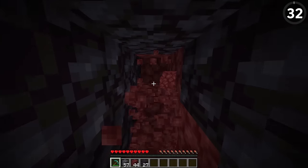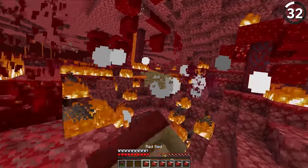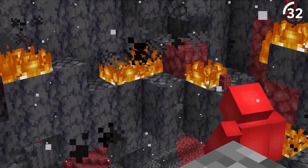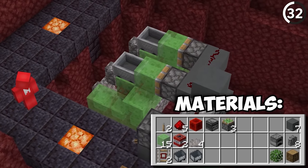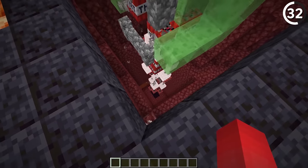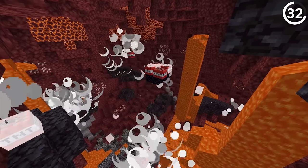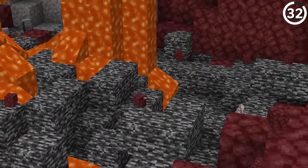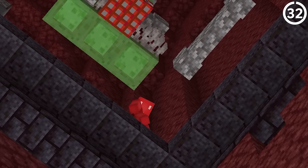Finding the ancient debris necessary for netherite is a real hassle. While having plenty of beds and TNT does speed up the process, what if you don't have a lot of resources? If you still have a hankering for explosions, you need to build a TNT duper for netherite mining. Basically, we're dropping TNT onto an obsidian platform and using that explosion power to explode further and further out into the mines. You'll have to look out for lava pockets, but you're clearing so many blocks anyway that you can just move it around without wasting time.